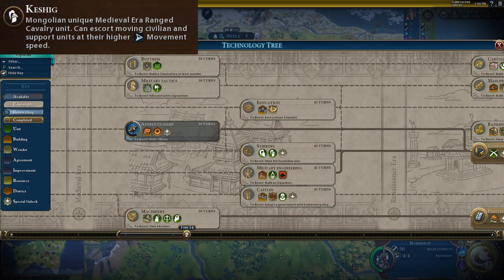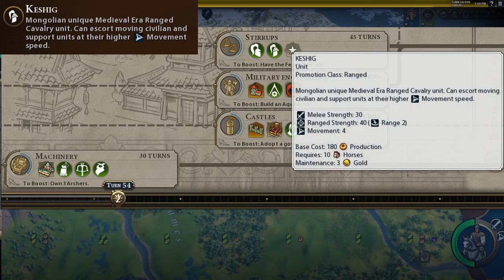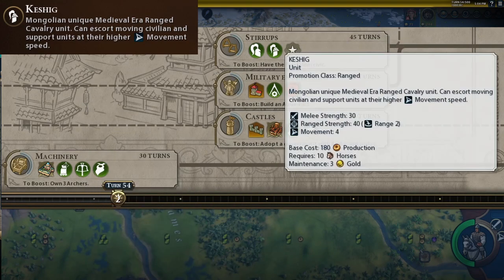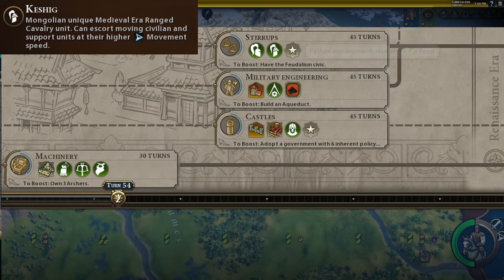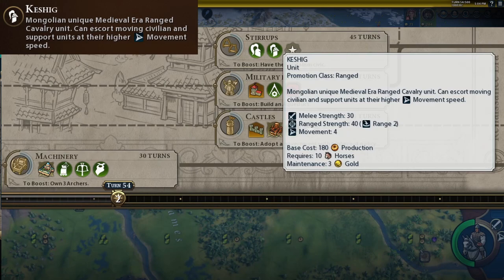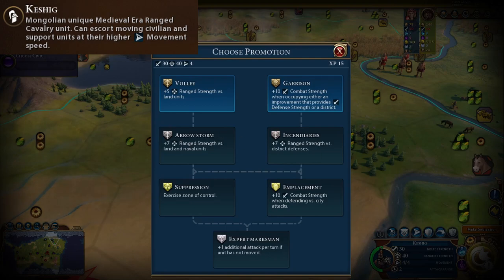Mongolia's unique unit is the Keshig. It comes with Stirrups and is basically a crossbow with extra movement. It costs the same production as a crossbow, has the same range strength, melee strength, and maintenance. The only difference is that it costs 10 horses and has an extra two movement. The Keshig is classed as a ranged unit, so it has the ranged promotion tree.